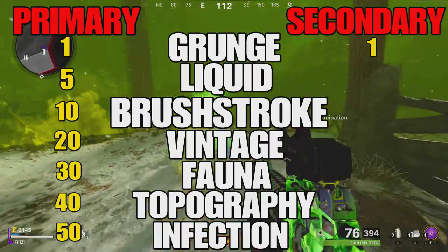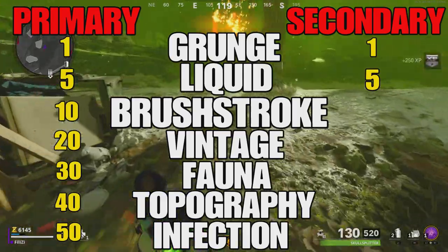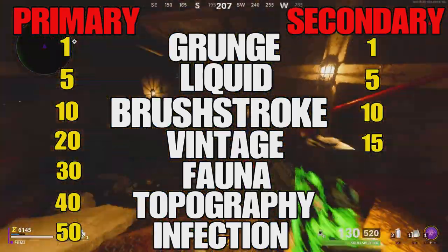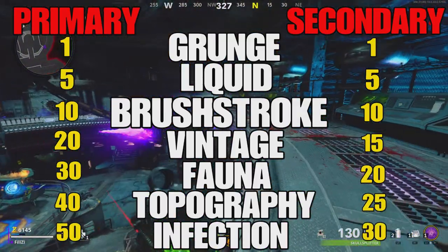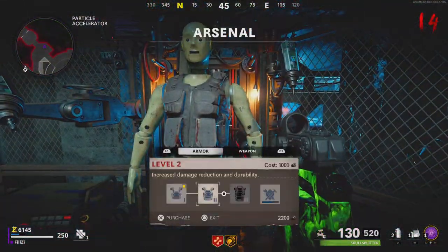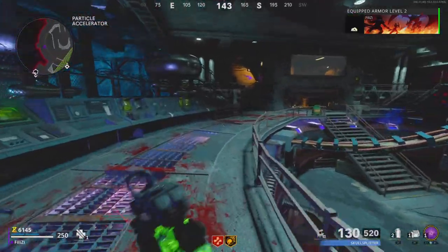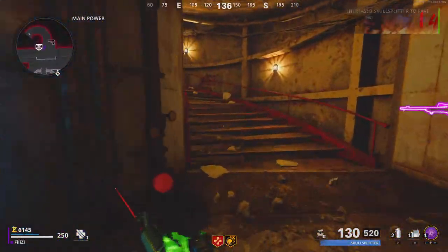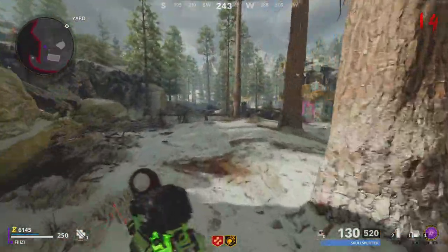On secondaries, you need to be level 30 for the final camo. Grunge is unlocked at level 1 as a base, Liquid at level 5, Brushstroke at level 10, Vintage at level 15, Fauna at level 20, Topography at level 25, and Infection at level 30. You can go in and check them out yourself, but that's the breakdown for anyone wondering what levels you unlock them at.